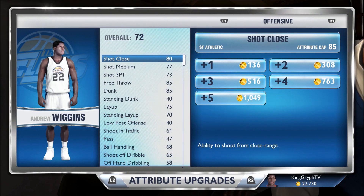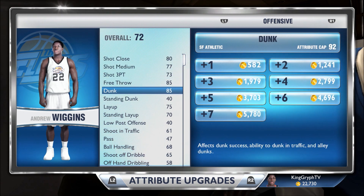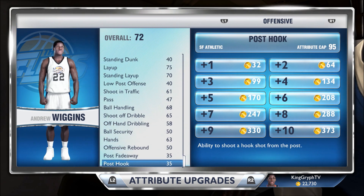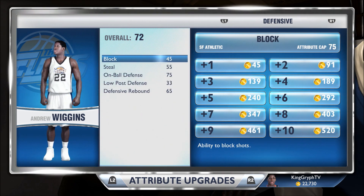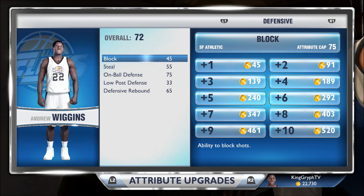Heading into the rookie showcase with Wiggins, I went ahead and upgraded some of his attributes to get him right at an overall rating of 72, because I feel that's sufficient enough for Wiggins. His shot close is at an 80, shot medium 77, shot 3-point 73, dunk at an 85, and I maxed out his vertical to a 92.